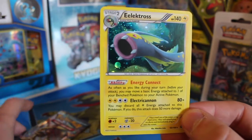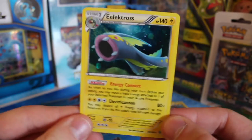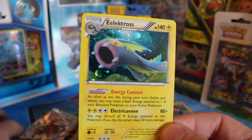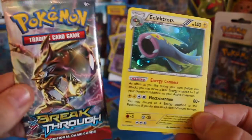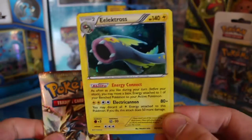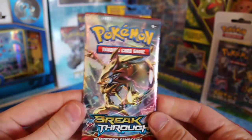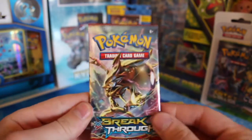The main one is the Electivire. We're already guaranteed a holo from this blister pack, so I'm pretty happy with that. Whether we get something in the booster pack itself is another story, but fingers crossed — you never know. Nice holo card, I'll put the holo to the back.